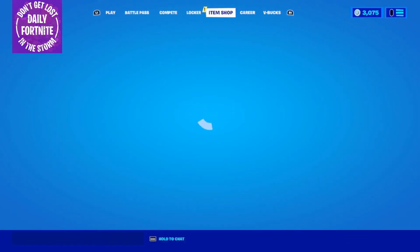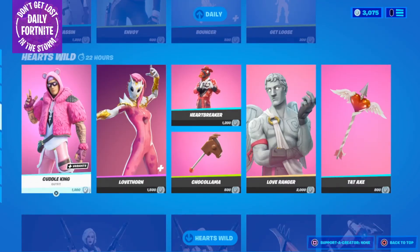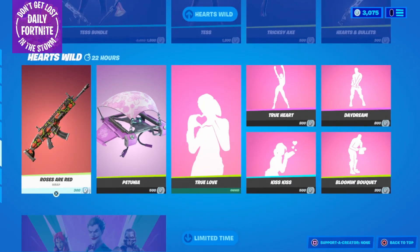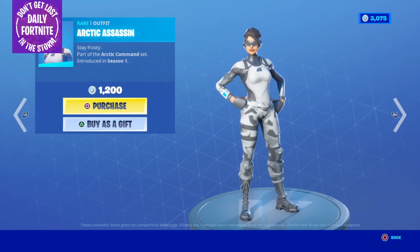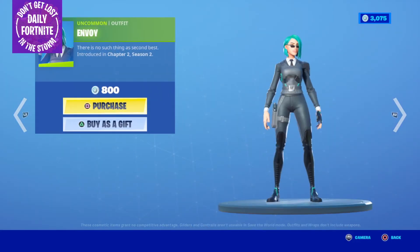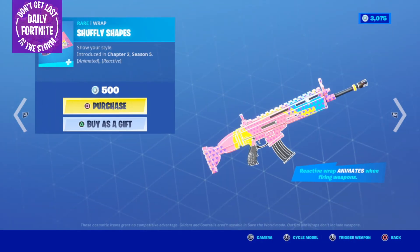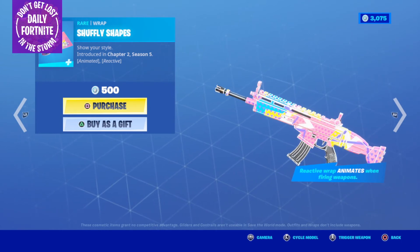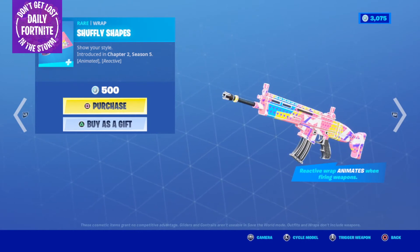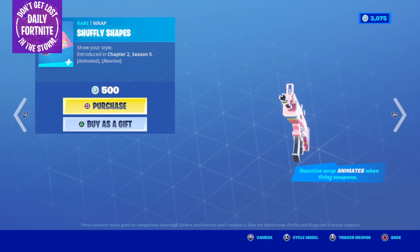Let's head over to the item shop for today. We have all the Hearts Wild section stuff we've talked about the last couple of days, so we won't go over those again. In the rest of the item shop: the Arctic Assassin for 1,200; the Envoy Outfit for 1,800; the Star Wand Harvesting Tool for 1,800; the Bouncer Emote for 1,800; and the Shuffley Shapes Wrap — this is a new wrap with stars, triangles, and circles moving across it in a myriad of colors. Pretty cool wrap.